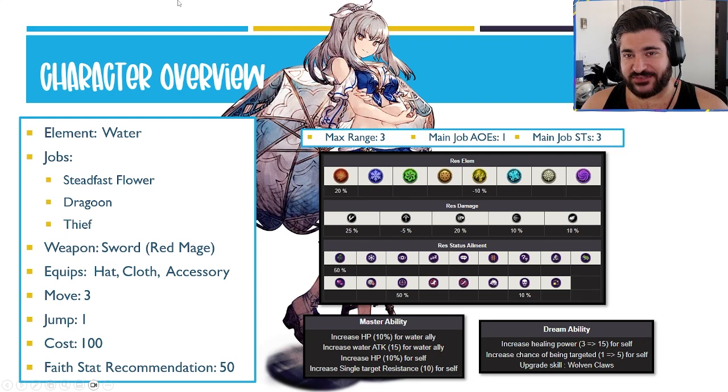She has the unique main job of Steadfast Flower, as well as Dragoon and Thief sub jobs. She equips swords and is part of the Sword Red Mage category — an excellent new category to be a part of. She equips only hats, cloths, and accessories, with a move of three and a jump of one, as a 100-cost unit.